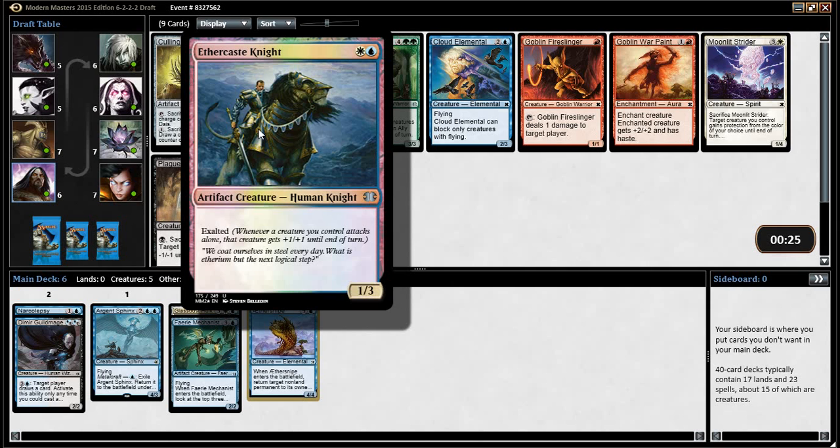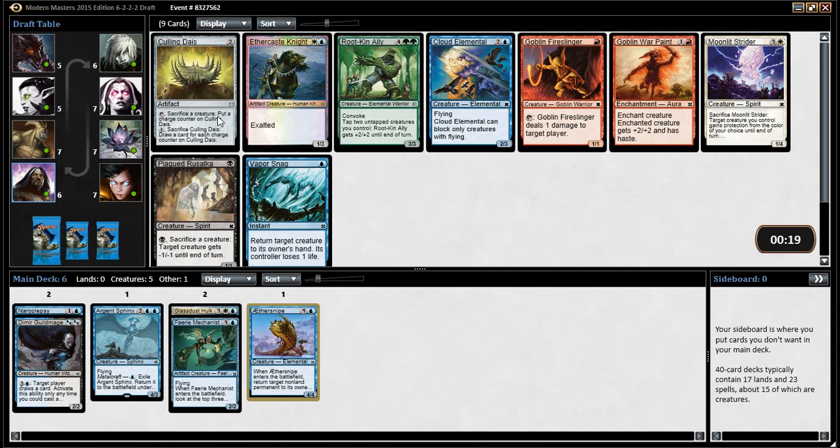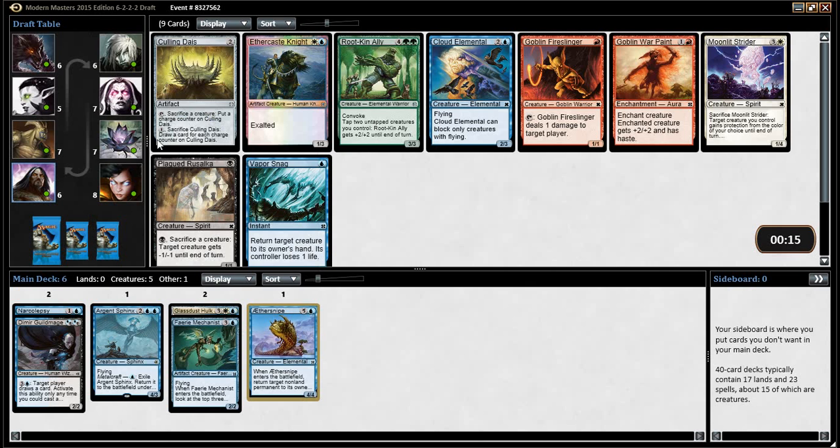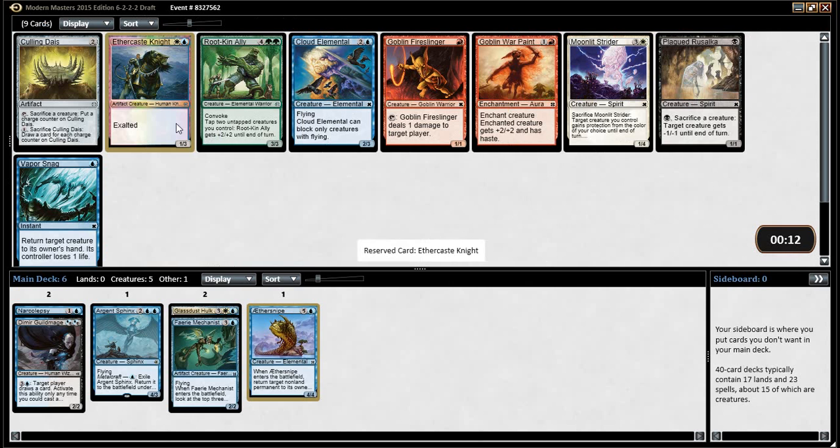What's the flavour? Well, it's quite lengthy to explain, but basically the knights are from Bant, and these knights after the Conflux made themselves part Etherium — it's blue-white for Esper, blue-white for Bant. I guess I'll take the Aethercast Knight. Nothing else in here is amazing.